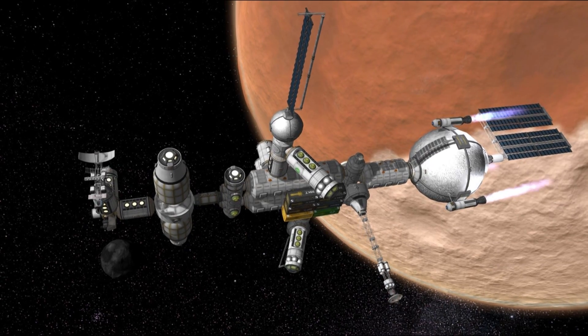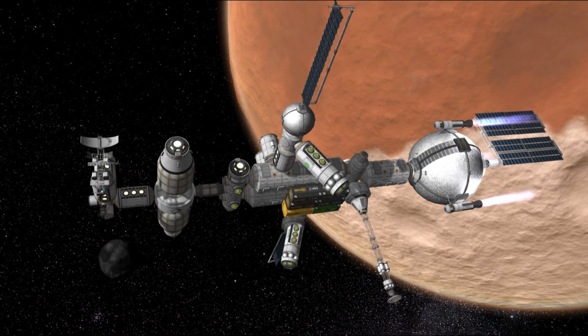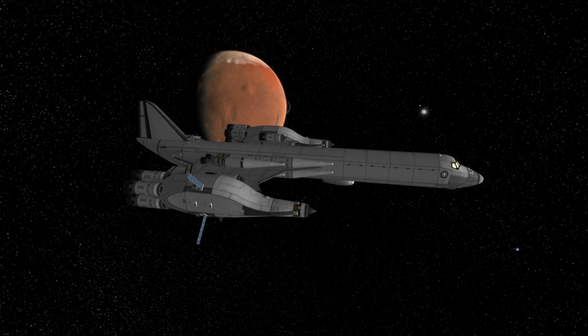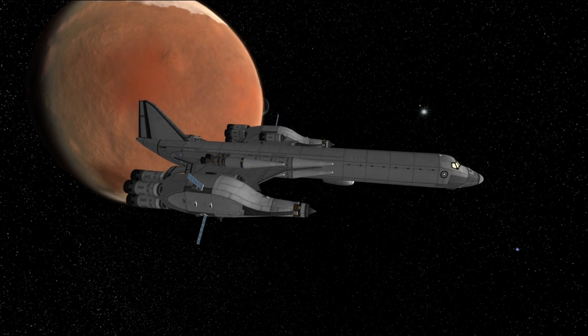Hello everyone and welcome to episode 14 of SSTO Space Program. Today we begin Operation DUNA, which will be our attempt at exploring the Red Planet and building an infrastructure for upcoming colonization missions. We will send a research station and an SSTO to DUNA for this to happen, but first let me fill you in on what's been happening behind the scenes.